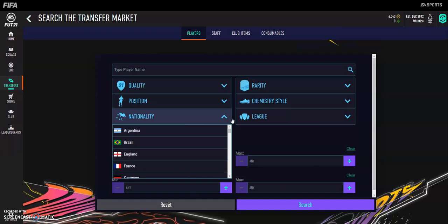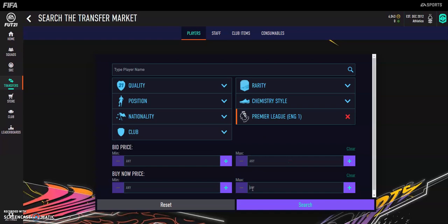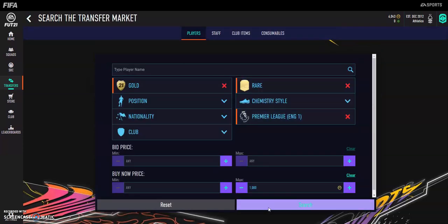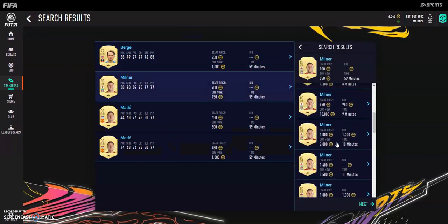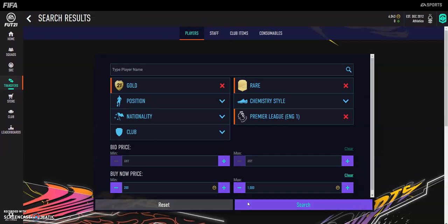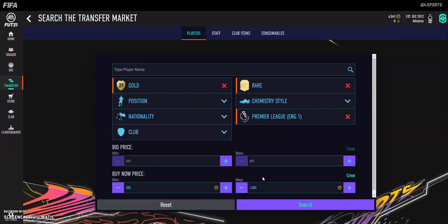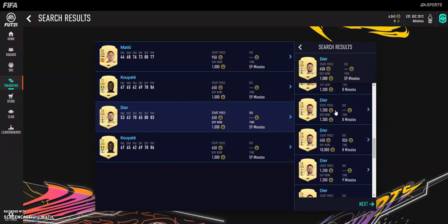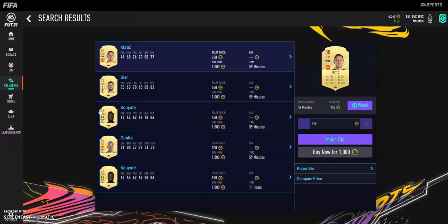For me it's about finding a method that's really effective — not making loads of coins on one card but making lots of coins on different players. So let's say gold Premier League and rare at 1k, and you just keep searching. Like Milner — you could take the risk on Milner. I don't know his price. This is the thing — you've got to learn, it's trial and error. I've got to just sit here and learn. It might take me an hour, it might take me three hours, but you've got to put the time in to learn these things. Because if not, what's the point? I'd rather lose coins three or four times and learn what I'm doing.